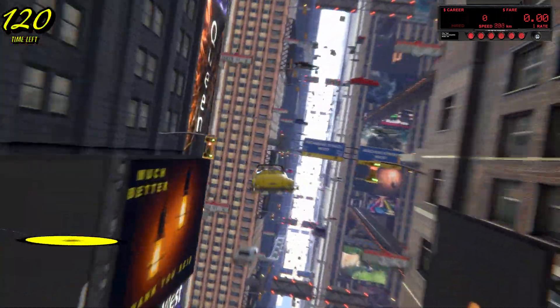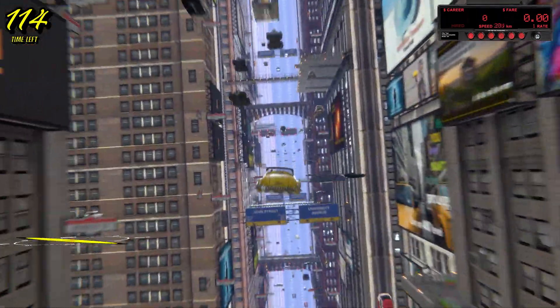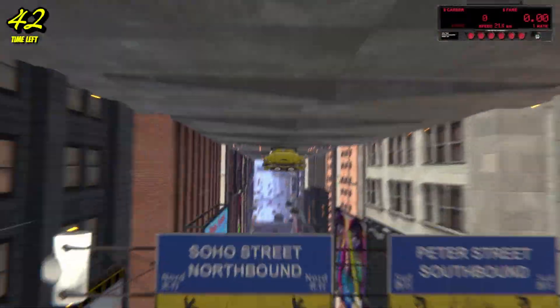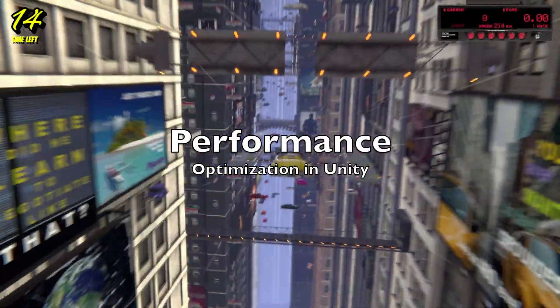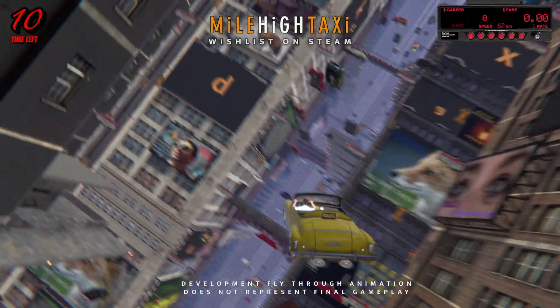Find out how Mile High Taxi runs at more than 350 frames per second on my gaming machine. Today I'm going to talk about performance in Unity, including maintaining greater than 60 frames per second and more than 30 fps on a low-end Intel UHD 620 integrated graphics card. Hello, this is Cassius, creator of Mile High Taxi.